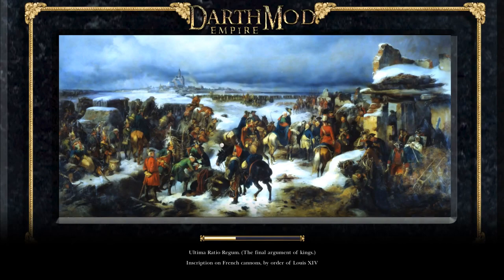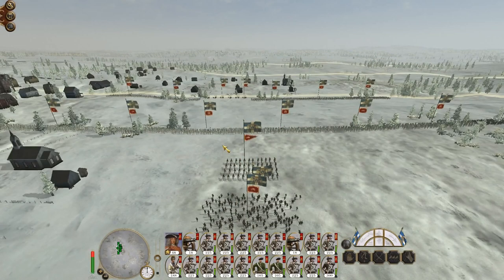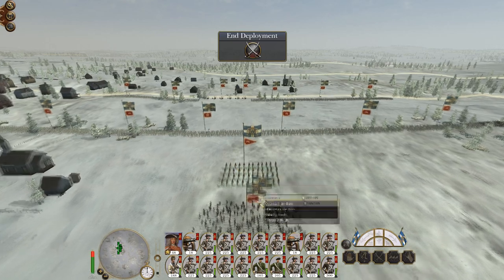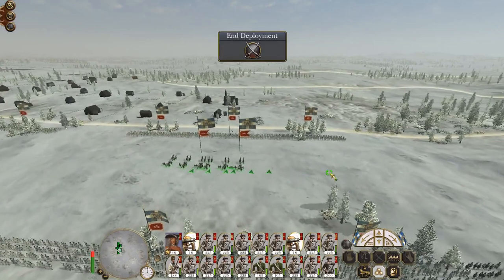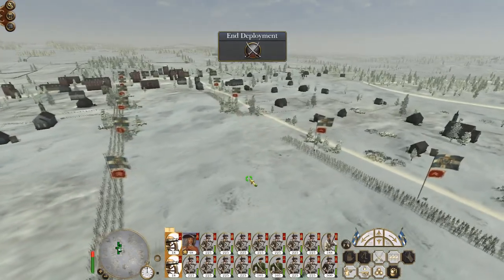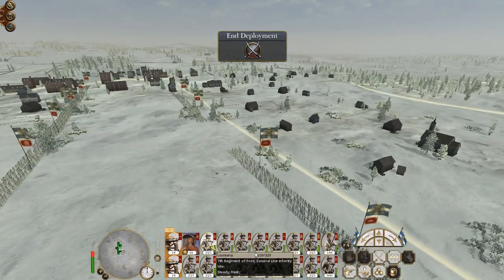Right now we're in a very good spot because we've started to land troops. We've landed troops in the Leeward Islands but we can't yet move them because they are incredibly upset about the fact that they've been conquered.